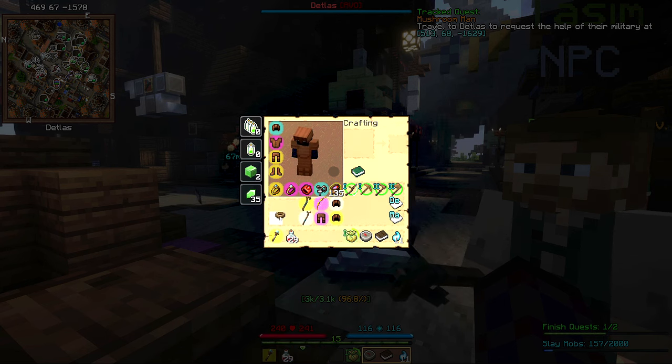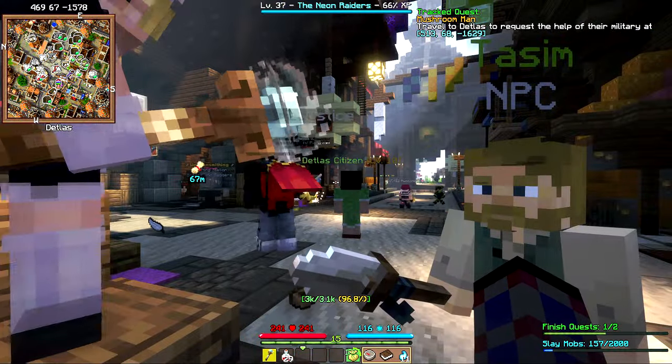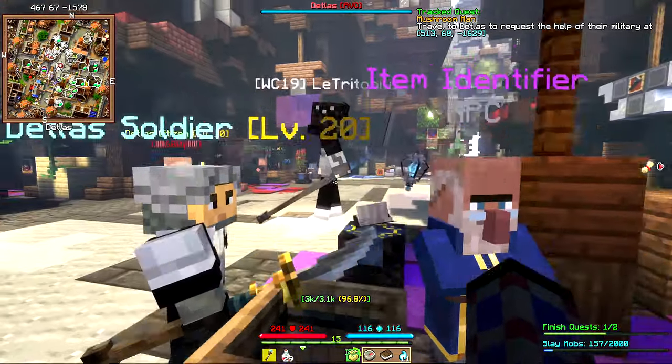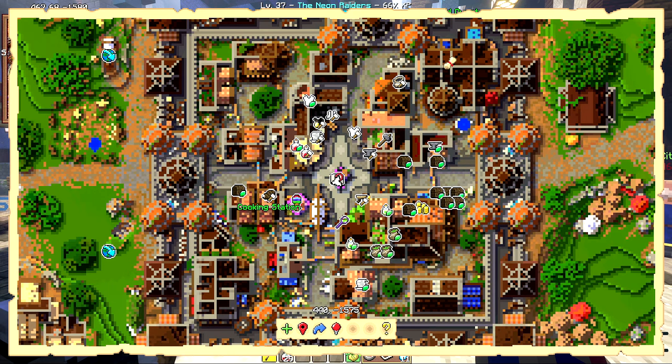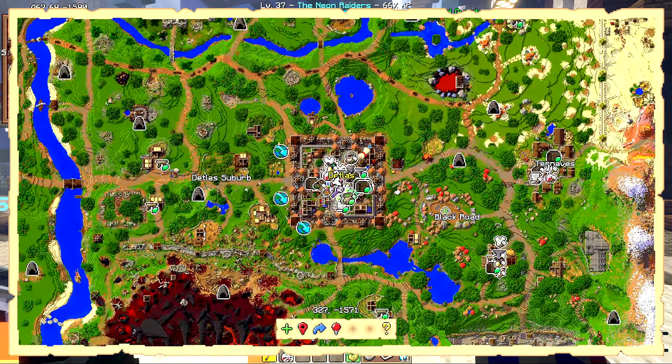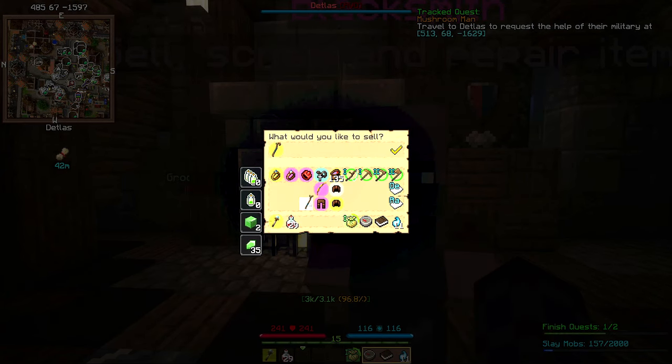We sell that stuff. I'm not sure what we need the bowl for — get rid of the bowl. Now where is the armor seller? I can look it up: Striving, Tailoring, Armouring, Weaponsmithing, Woodworking, Party Finder — wow, there are a lot of merchants here. Oh my god, he's right here. I feel so new to this game.